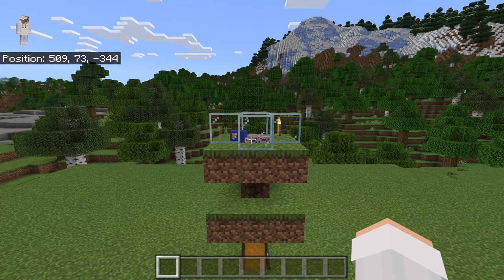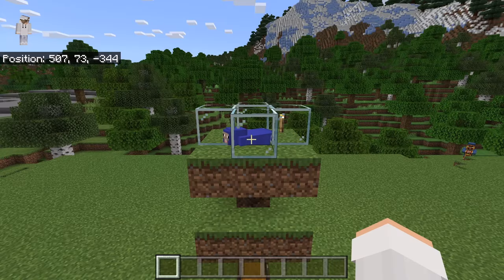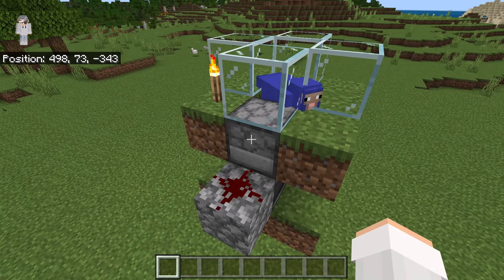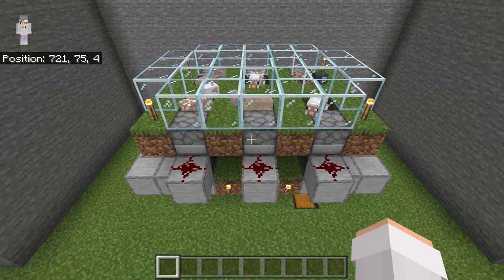You can collect all of the wool in this chest. If this farm ever stops working for you, check to see if there are still any shears in the dispenser. If there are no more shears, you will need to add at least one shears. If you want to make a larger and more efficient wool farm, I recommend you make my easy 1.19 automatic wool farm — the link to my tutorial for that farm is in the description.